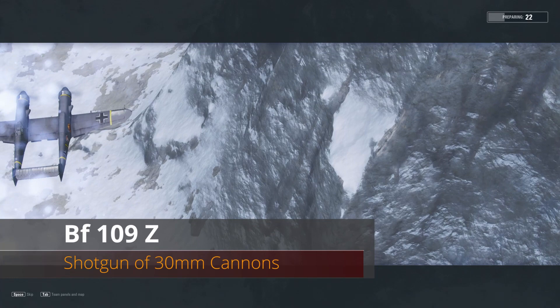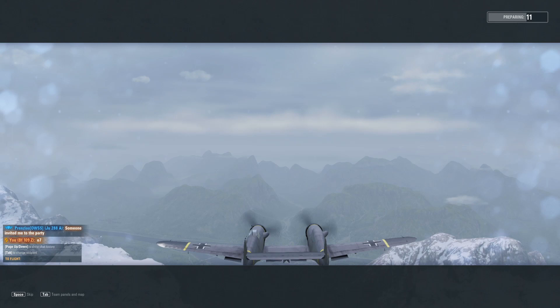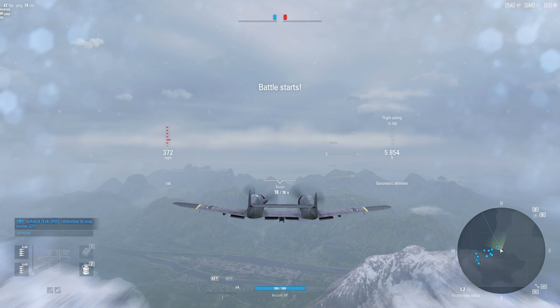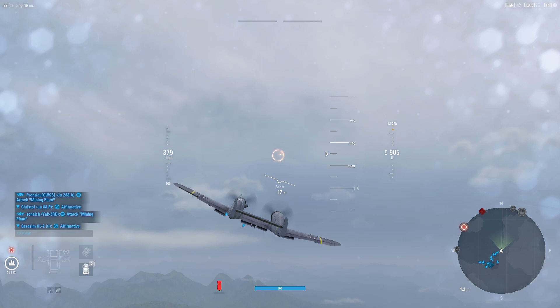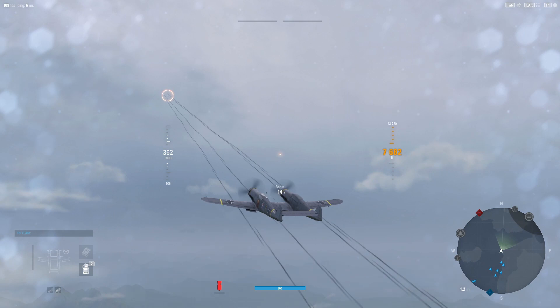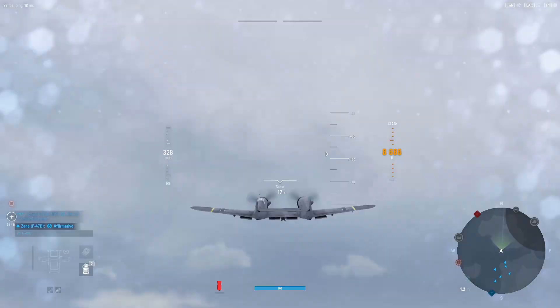Hey guys, VBad here with another V-Plays. I got a couple requests for the BF 109 Z — or 'Zed' depending on where you live. The BF 109 Z is a tier 7 German heavy fighter that comes after the ME 410. This thing is a bit of a bear to handle, mostly because you're getting four MK 108 30mm cannons, which are notoriously slow shell velocities — you can actually watch them go. They're very spread out: one in each wing and one in each hub, so not centrally mounted.